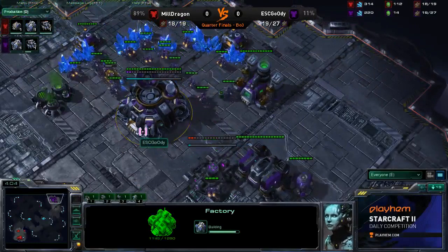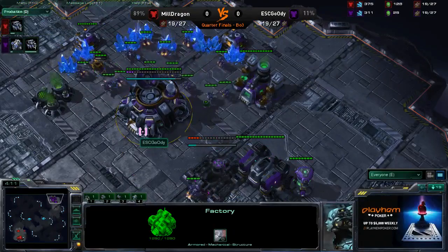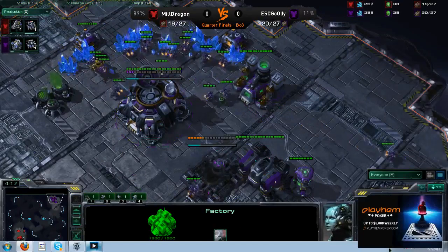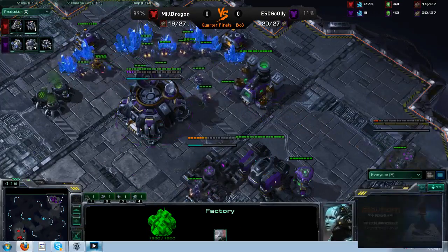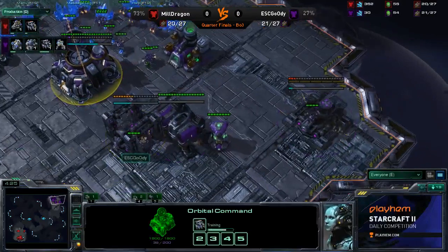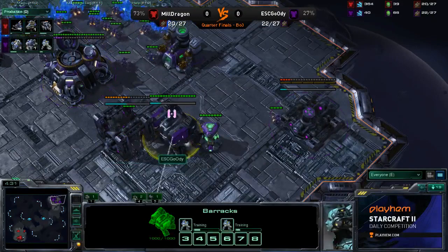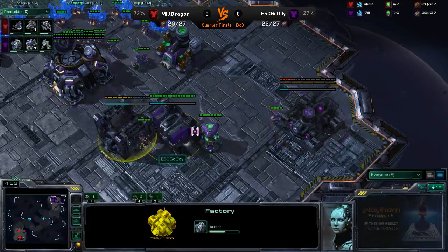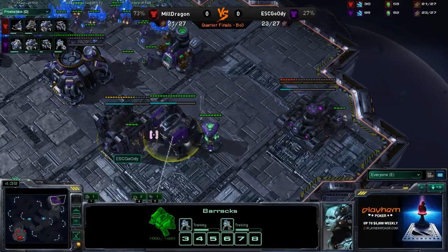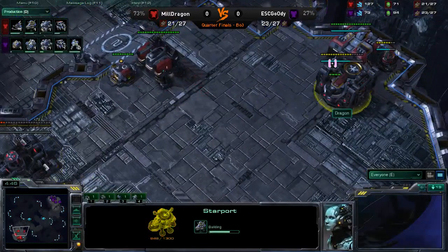We have a factory coming down for Dragon, and he loves this factory play. We'll see if he chooses to get out that reactor on that barracks. His opponent also going down for a factory, and it looks like Dragon grabbing a starport immediately. He has some options — whether he wants to get Hellions and drop them, get some Medivacs out very quick, or go Banshee play. But he doesn't have that much gas right now. Command Center going up, a Goody reactor on that barracks. Dragon taking Command Center as well.